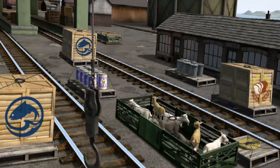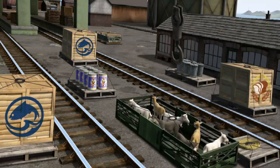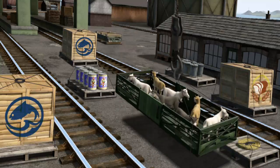Pick another one. Help Cranky find the goats. Pick another one. You found them! Let's lift and load. Now the cargo must be loaded. Show Cranky where the green flatbed with the picture of an orange house is.